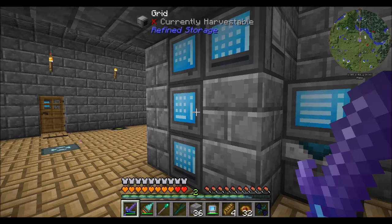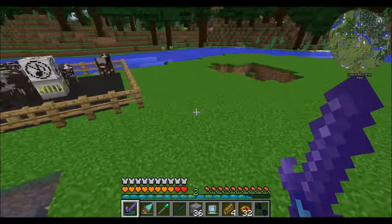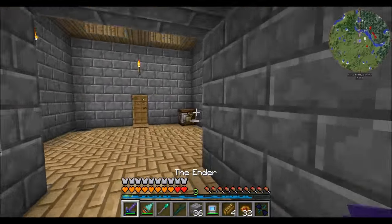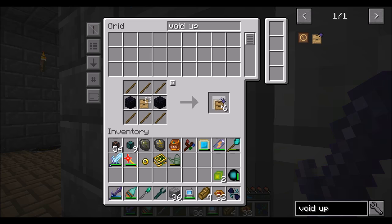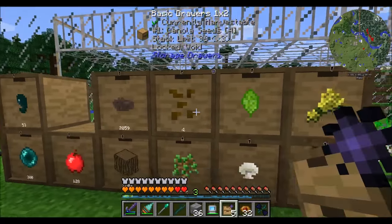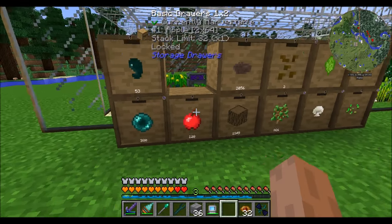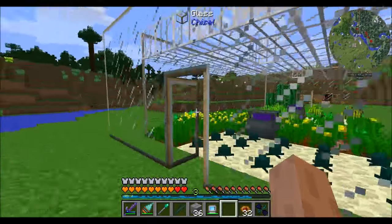Now we've got Beef Wellington and we've fully automated our cows. Just literally sit here and wait and we will have an unlimited amount of Beef Wellington available to us - there is literally nothing more we need to do. I lied - we should get void upgrades for these guys because we are going to get to a point where we have too many resources. We're not really growing trees anymore at the moment, I'll put it on the enderpearls. I should really put it on the canola too because we're getting to a point where we're a little bit full on canola.